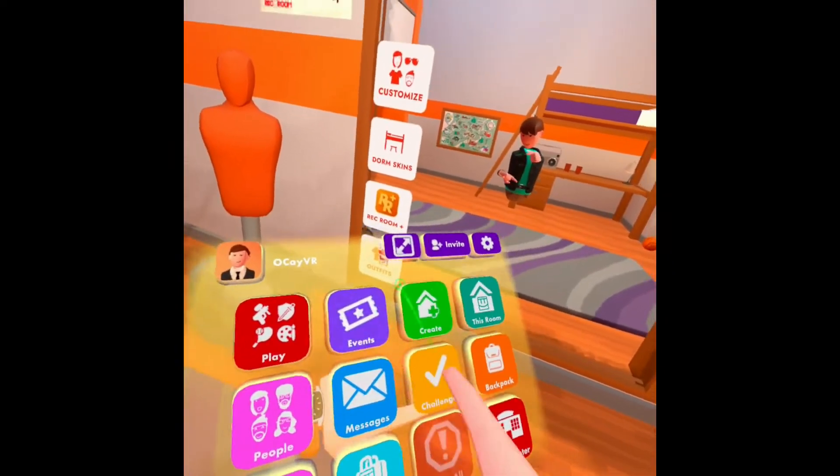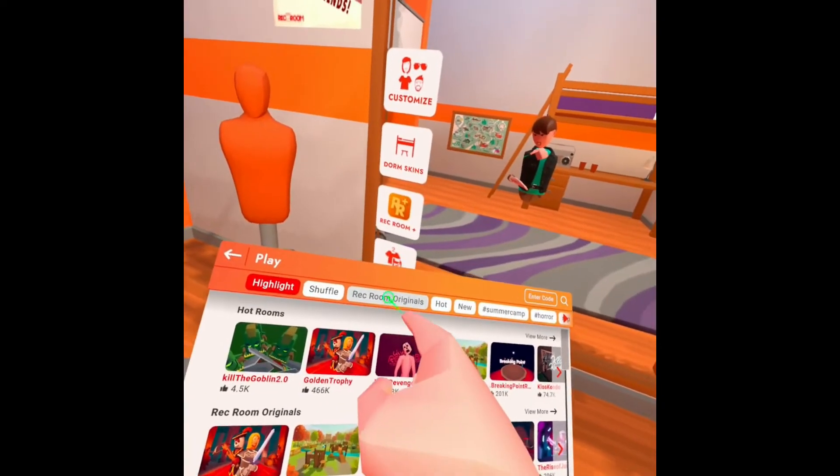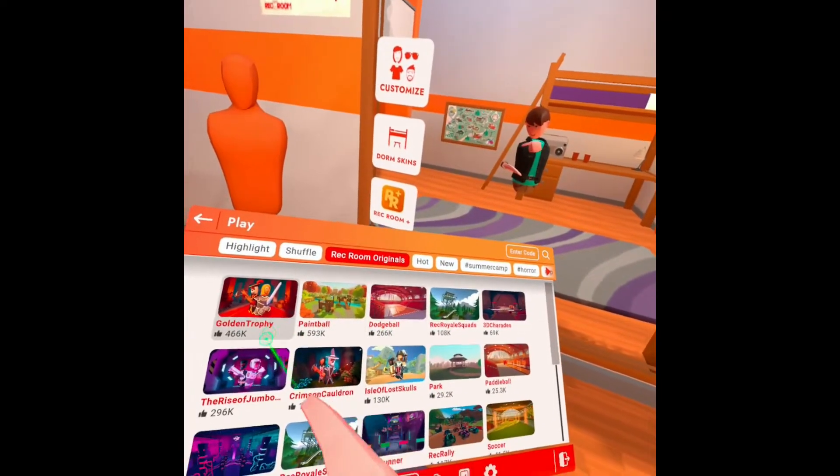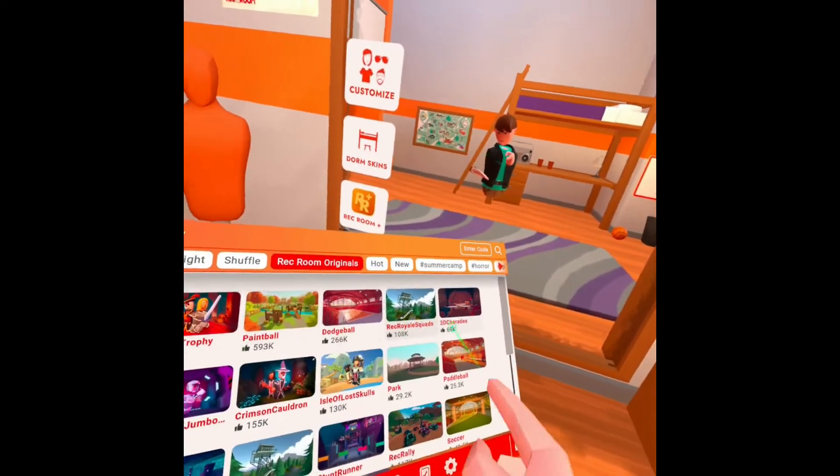So to play Rekroom original games you go to your watch, go to play, go to Rekroom originals, and if you complete any of these games you have a chance to receive a box.